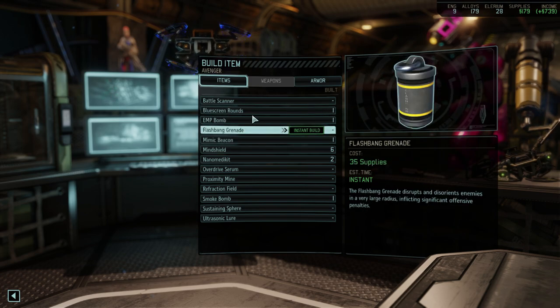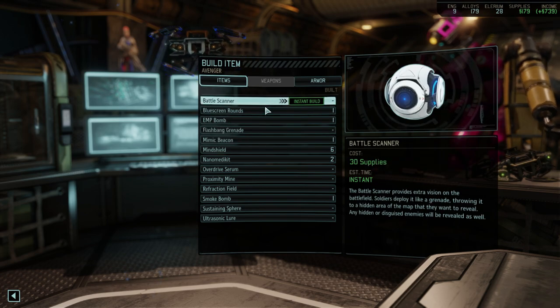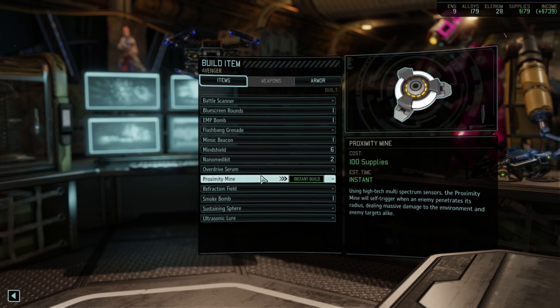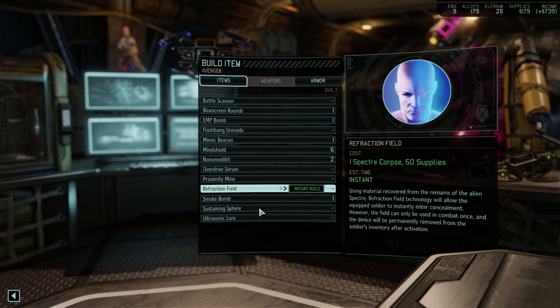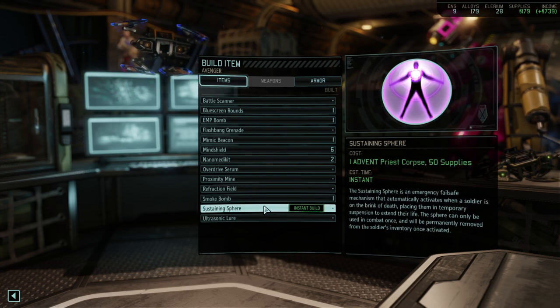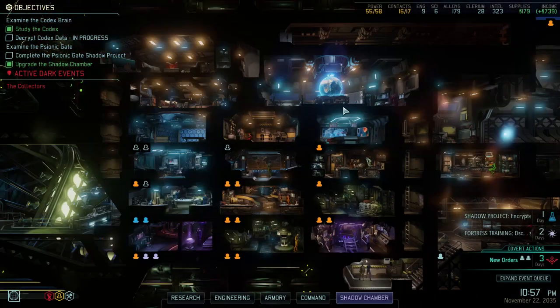We're actually gonna make some blue screen rounds. They're instant anyways. We don't need flashbangs, we don't need battle scanners, overdrive serum, proxy mine, fraction - none of this is particularly useful now. Okay, we're making that.